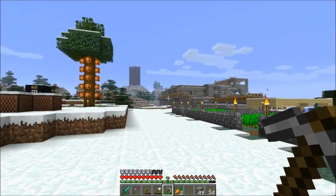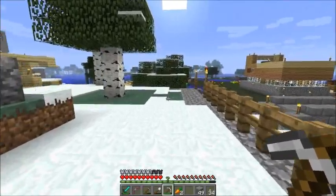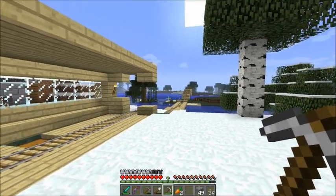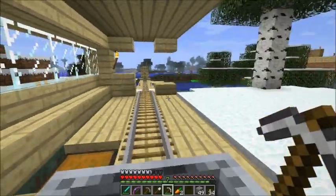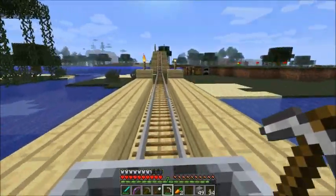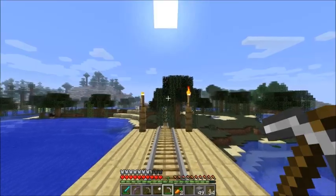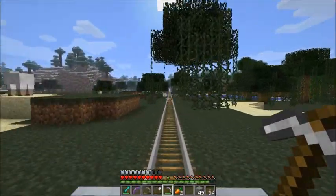Just round the corner from the chocolate tree, we have a terminal station of our minecart system. This track takes us out east through the swamp here and over to the ranch where we have been breeding cows for leather and for beef, of course.